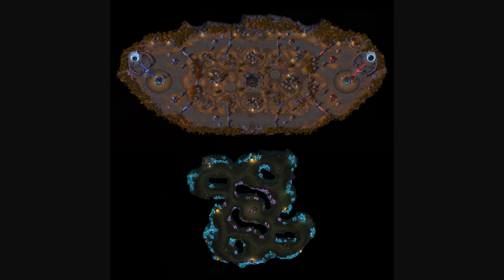Haunted Mines is a much more straightforward map than Cursed Hollow. Remember: 60 to 70 skulls is what you want to shoot for on the golem, anything more is just denying skulls to your enemy team. And merc camps — especially sappers — are extremely high priority and extremely powerful on this map.